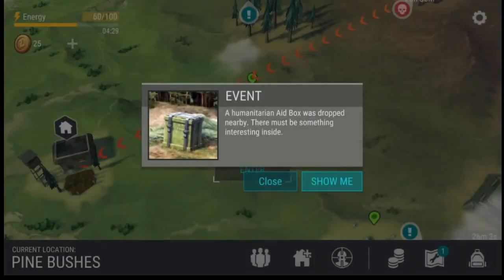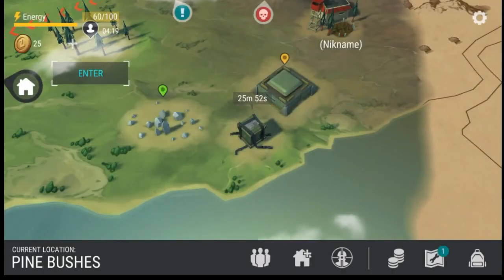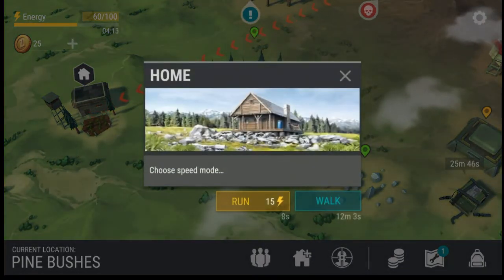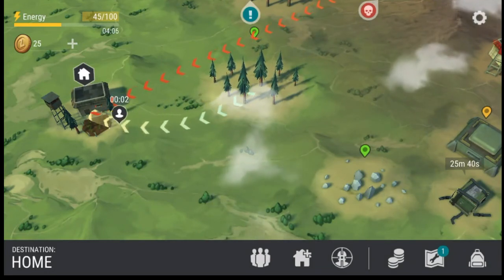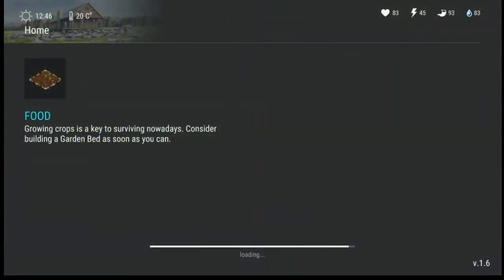Upgrade the floor and the walls. A humanitarian aid was dropped nearby — there must be something interesting inside. In about 25 minutes there'll be stuff there. Let's go back home though, because we don't want to lose our items. We might take a break now to replenish our energy, because energy should replenish over time even when you're not logged on — that's generally how energy works.